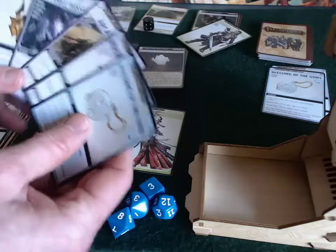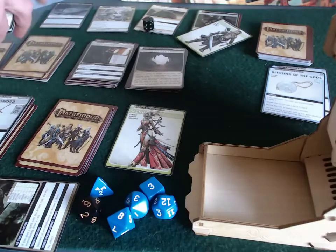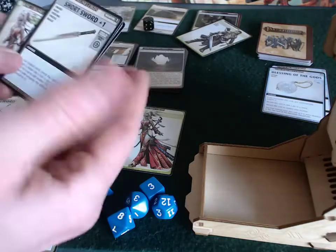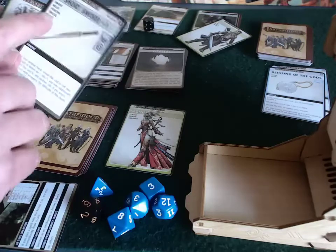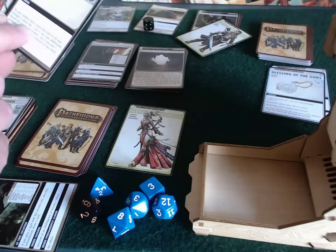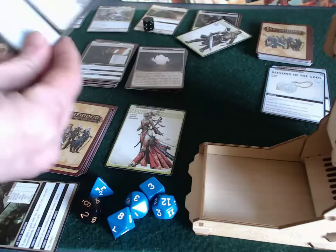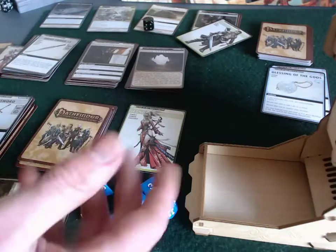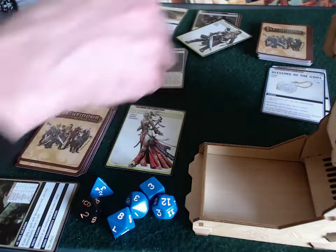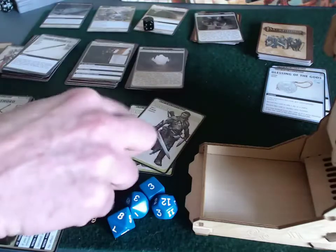She's down to five cards so drawing back up to six. She also has a plus one sword from the last scenario - actually quite good for her. Otherwise she melees with a d4, but with the sword it's d4 plus d6 plus one. That ends her turn - happy with that. Now Valeros is joining her.